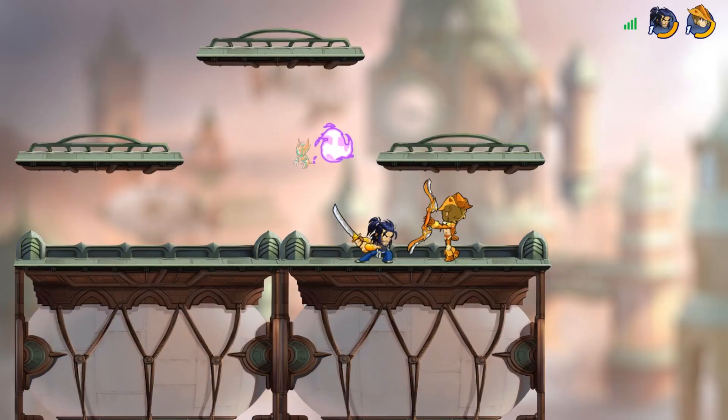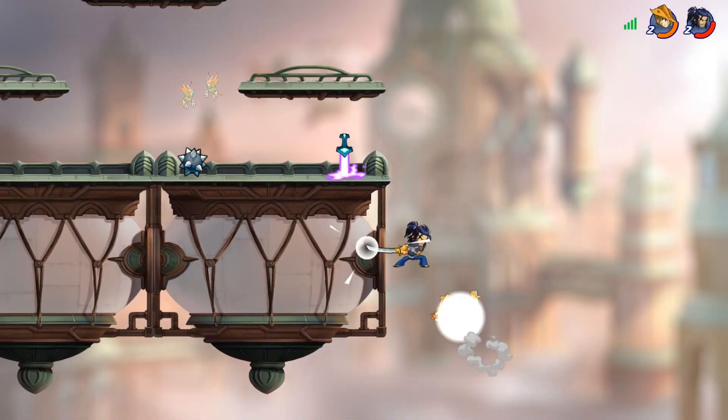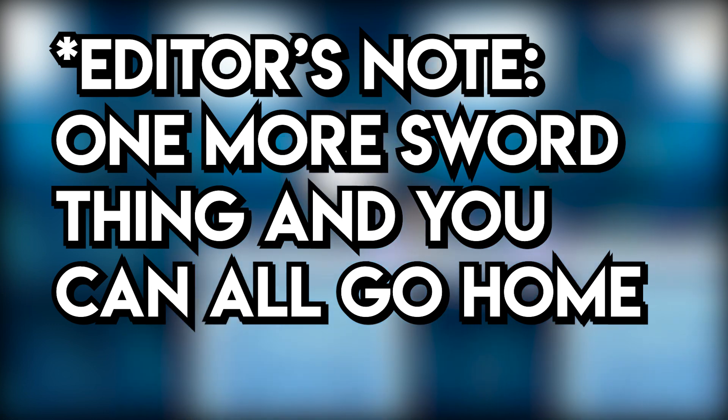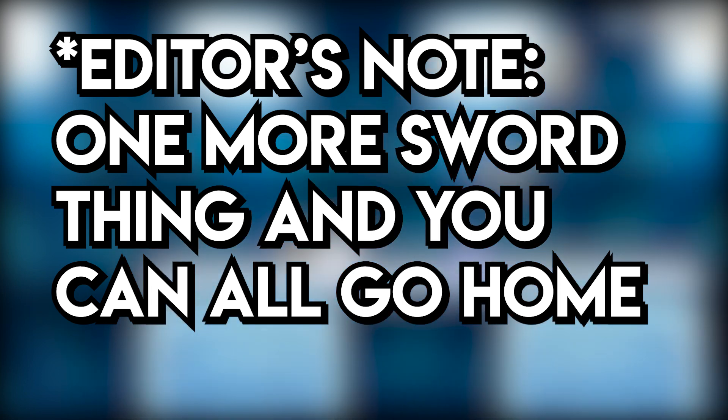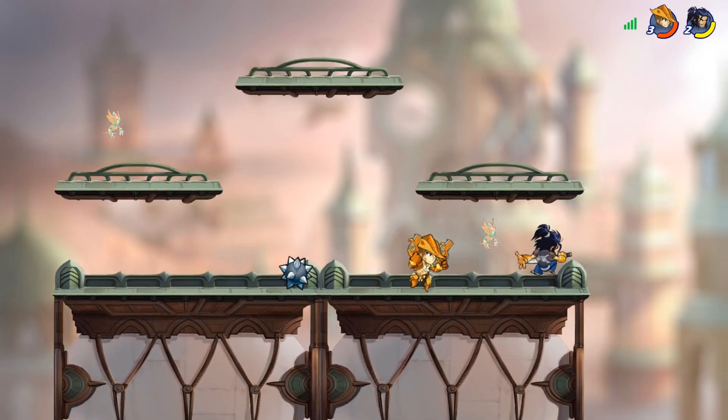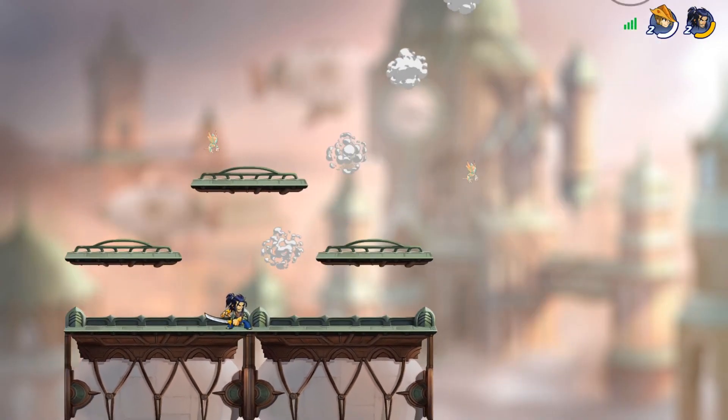Side special: only real galaxy brains get a lot of mileage out of this one. It's simple, but effective. And there's one more — Sword N-special. It's basically bow down special with a different animation. It hits close, it's fast, it has decent force. Everything about it just makes it really annoying to deal with.